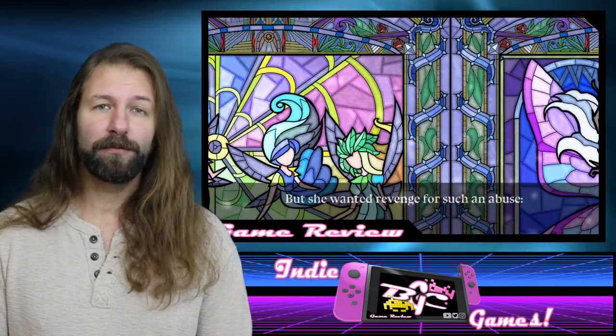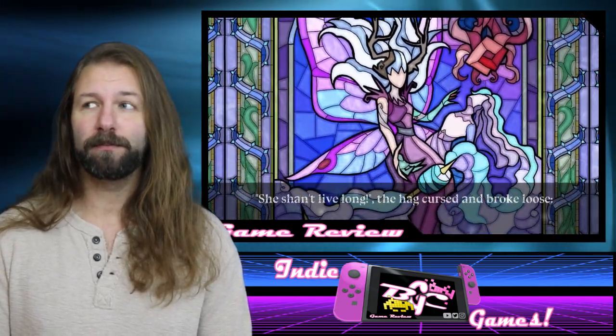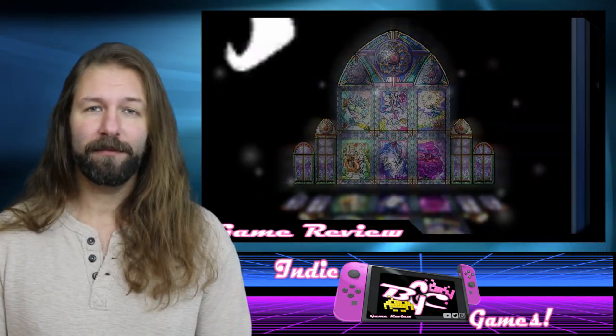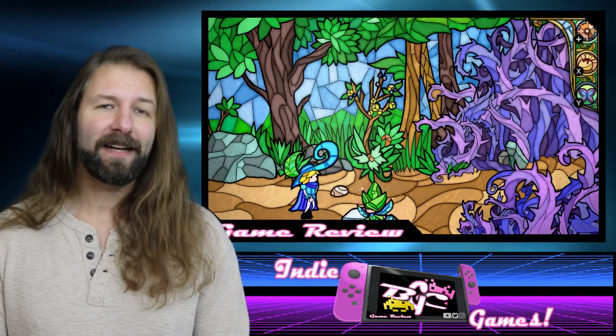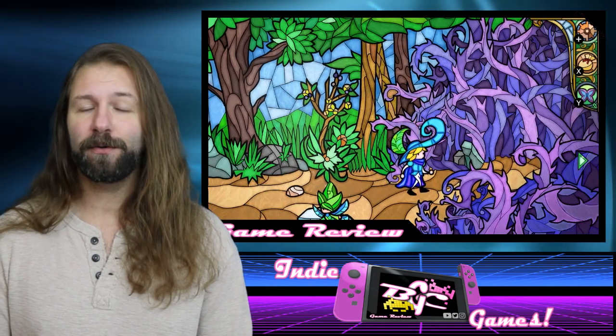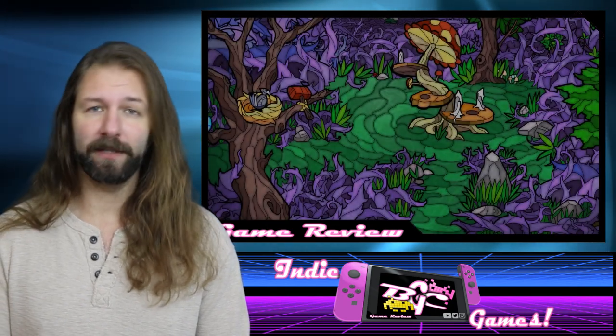Overall, Little Briar Rose retells the story of Briar Rose from the Grimm's Fairy Tales, which is probably more colloquially known as Sleeping Beauty. Where the story leaves off is where we take over our character, the Dashing Prince, who has to fight his way through an enchanted forest in order to make it up to that inevitable high spire where his Sleeping Beauty lies.